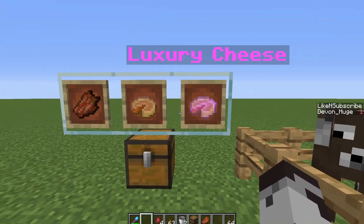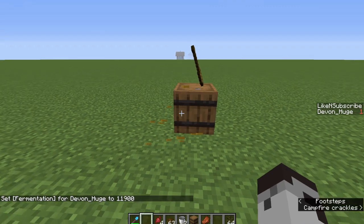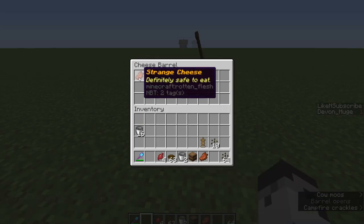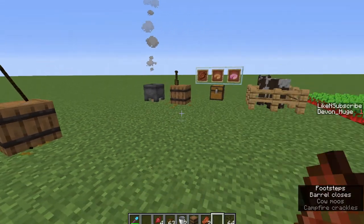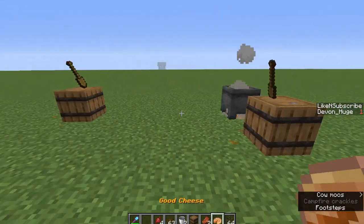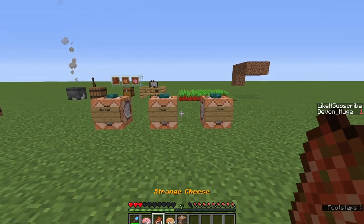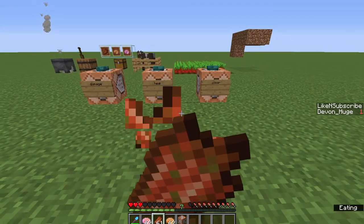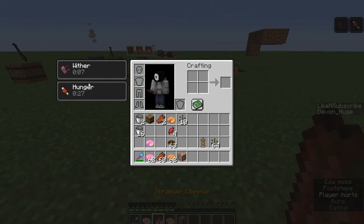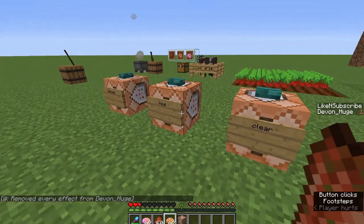Each of these cheeses have different uses and effects. We're gonna see the curdles turn into cheese — three, two, one — like so. You'll see those particles come up, and then the loot table will decide which cheese you get. Here we've gotten strange cheese. When you eat strange cheese — you can probably tell it's the rotten flesh base item — you get withered for about ten seconds, so probably don't want to eat any of those.